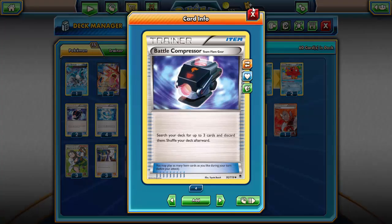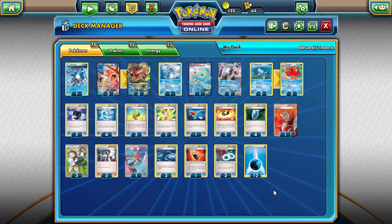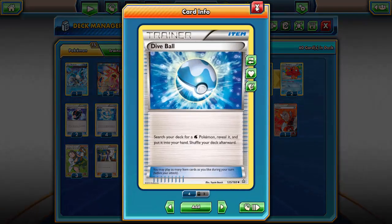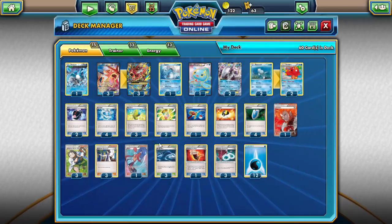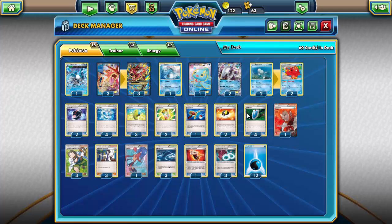For items we are running two Battle Compressor to get energy into the discard pile for Lapras and Mega Turbo. You only want two because you really don't want more than two or three energy in the discard pile early — you'll be discarding energy in other ways later in the game and don't want to overextend. Generally just put in two water energy and a supporter. Four Dive Ball to get everything out since we're pure water, three Max Elixir to power up Gyarados or Palkia, and two Mega Turbo to get energy from the discard pile.